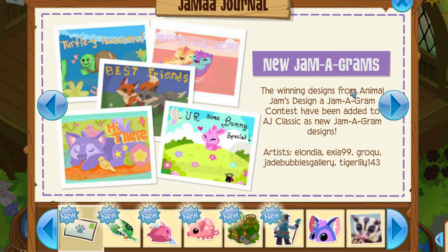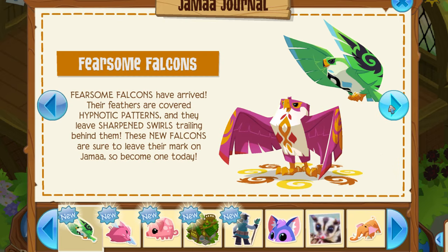New jamograms — I thought I saw in a clip somebody sent me earlier that there were new jamograms, and lo and behold there are. The winning designs from Animal Jam's 'Design a Jamogram' contest have been added as new classic jamogram designs. Artists are Elandia Xia 99, Groku, Jade Bubbles Gallery, and Tiger Lily 143 — congratulations to them. I'm not sure if this was intended for Play Wild and then added to PC as well, or if it was a contest I just missed advertised in last month's Shaman Journal.